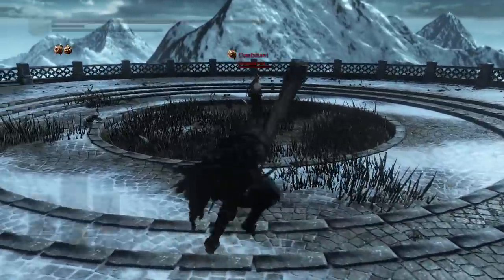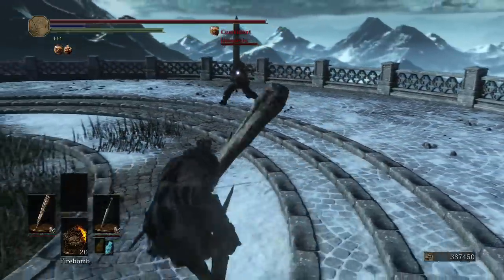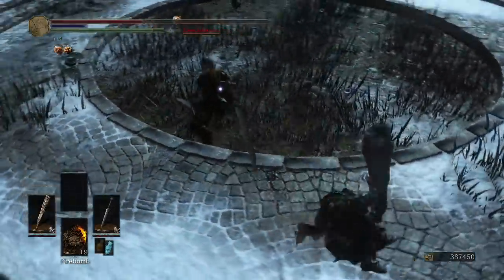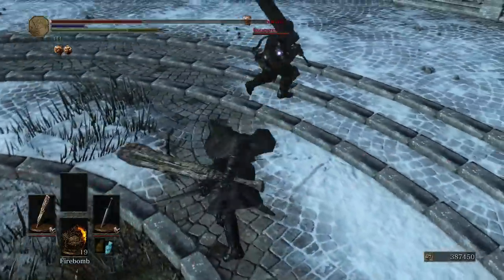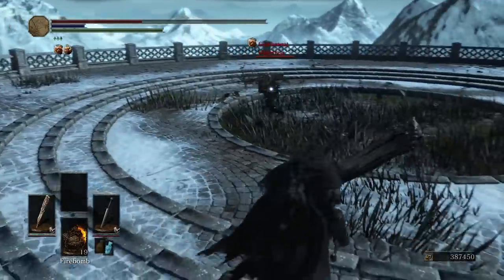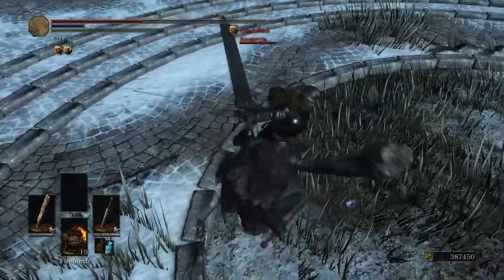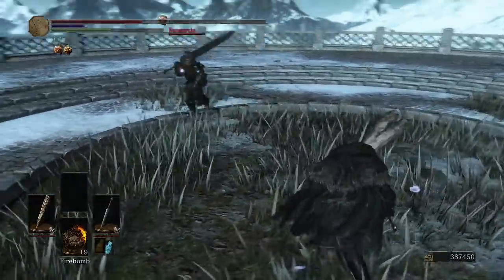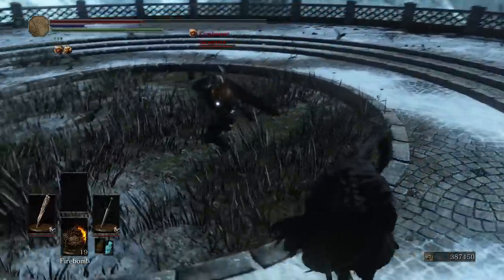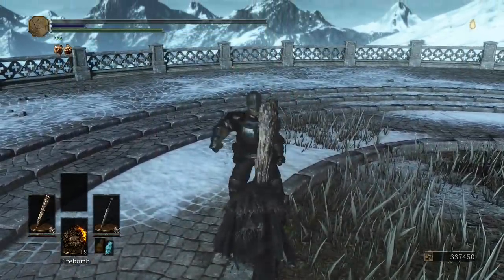A two-handed great weapon — that is sort of the weakness of this build. So we'll see what we can do. I always seem to run into people at the same time as they go to attack. It's like we both wait and then both decide to attack at the same time. Well, that was bad.